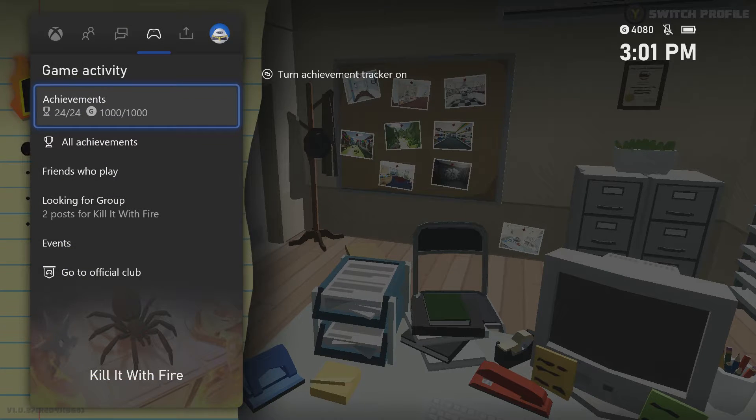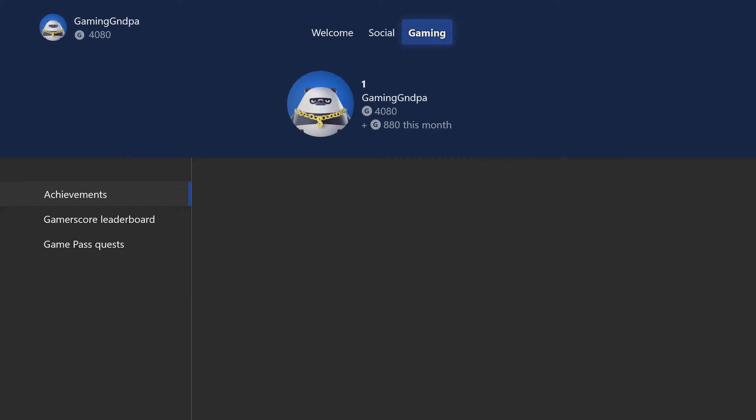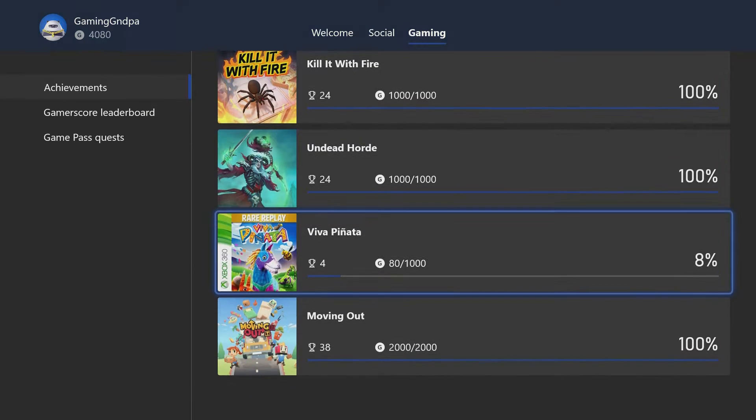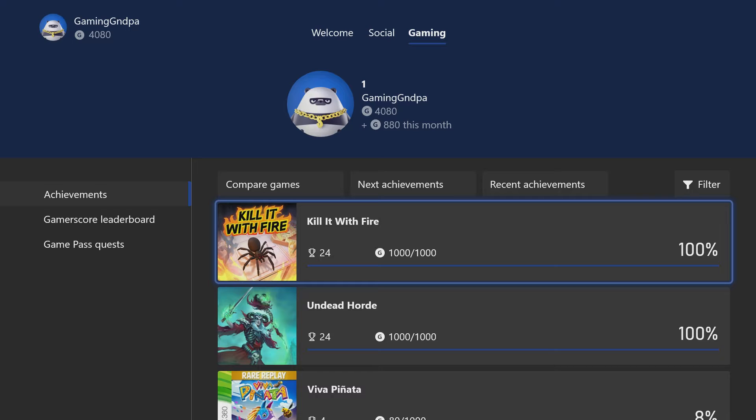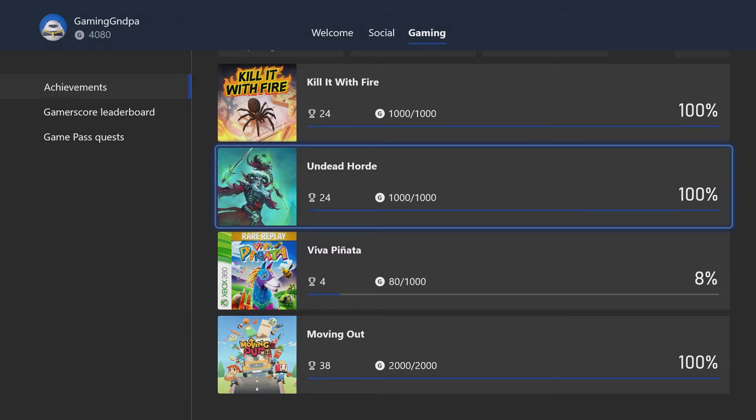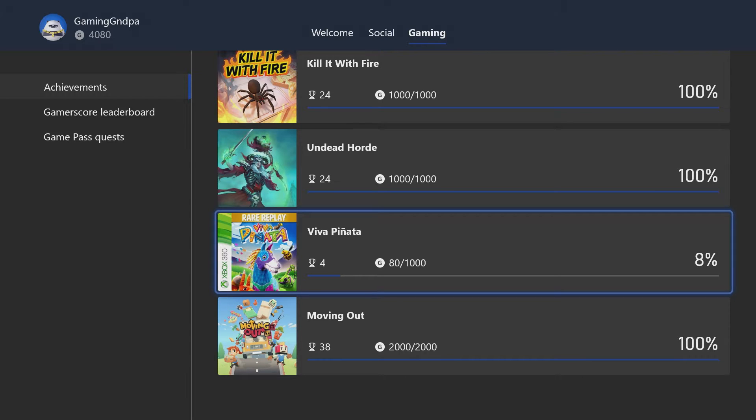I still don't know what game I'm going to play next. I've been playing Viva Piñata; I already finished Undead Horde. The first game I played was Moving Out — first 100% and 2000 points. The second was Kill It With Fire, though I had to redo the videos. The third, Undead Horde, is already done and I'm uploading those now. Everything on this channel is dedicated to 100% games that I've completed.